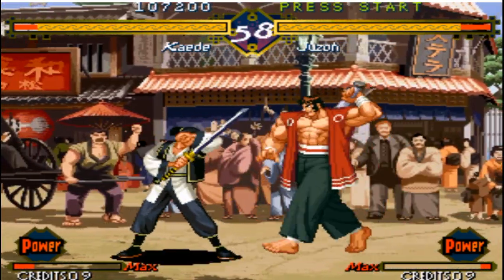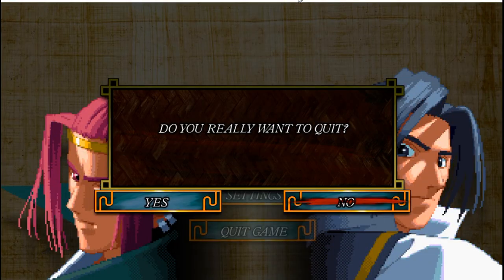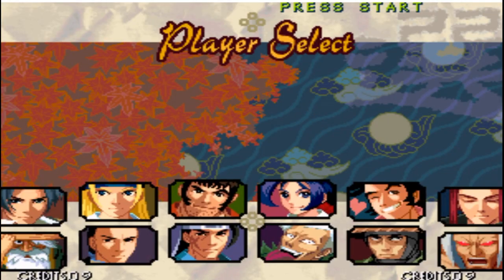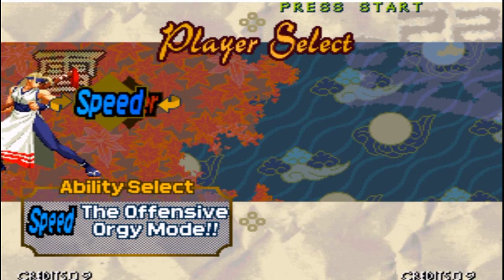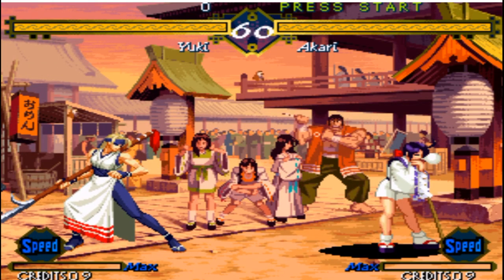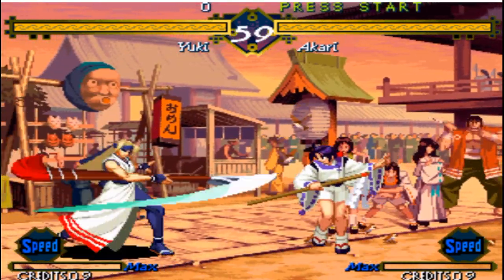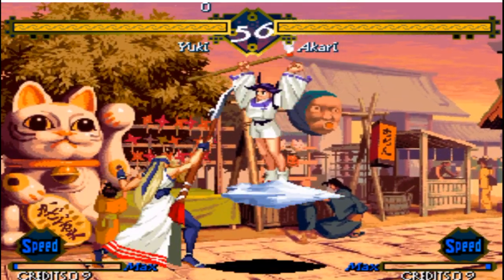We've seen Cade on power attack. Let's take a look at my favorite character, Yuki. You have a taunt if you hit start. I usually pick power, but let's see if there's a big difference with speed. She has your standard half-circle for her fireball, which is this ice spear, and reverse half-circle for her dash slash, which is really handy.